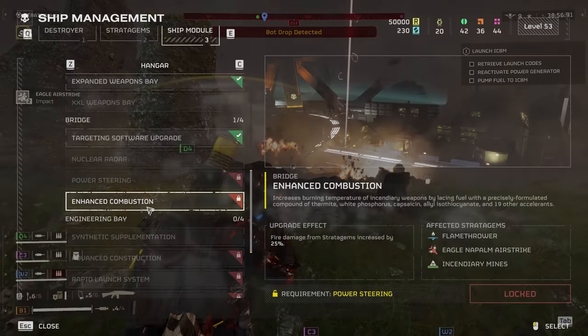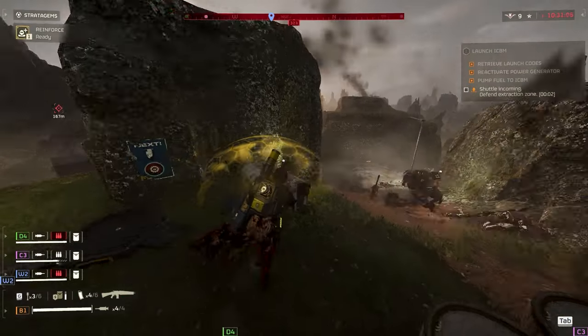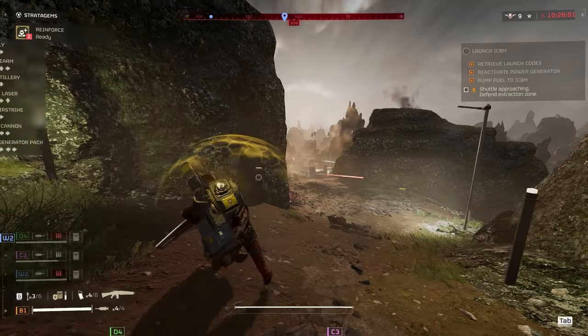On the Bridge we get Enhanced Combustion, which increases the burning temperature of incendiary weapons by lacing fuel with a precisely formulated compound of Thermite, White Phosphorus, Capsaicin, and 19 other accelerants. The effect is simpler than the ingredients: it increases fire damage done by stratagems by 25%. Considering fire damage already got a 50% buff, this has me scratching my head — maybe fire weapons are now going to be kind of OP.